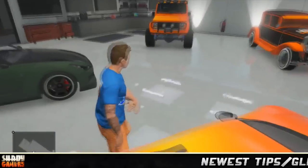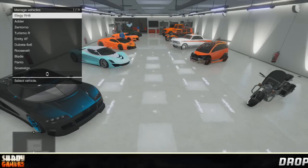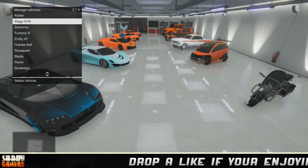Press A once, then when it asks you about changing targeting mode, hit B. That will keep you in your lobby. Then all you need to do is duplicate the car from the blue circle.